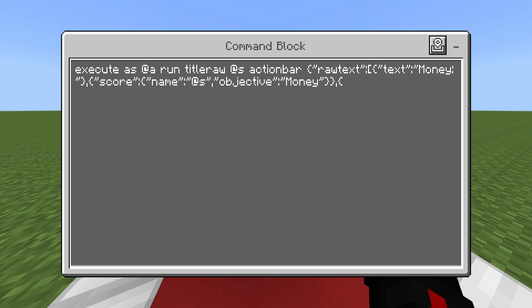The next thing I'll show you is how to go down a line. It's pretty simple — you just use the same text variable and then do \n for next line.